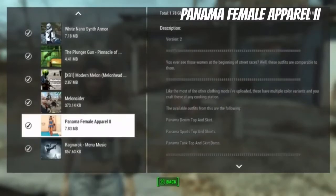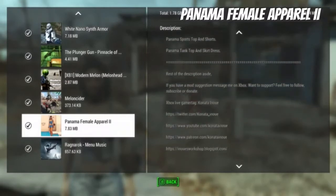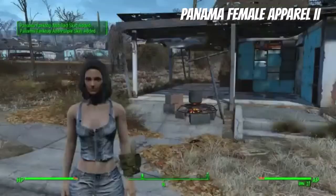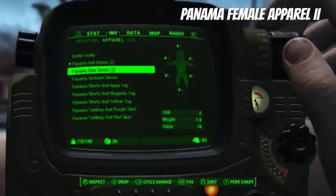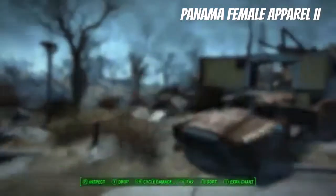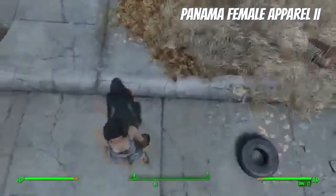I really like these mods a lot because they add interesting clothes to the game. This is a Panama female apparel mod, so there are a couple new things. The mod says you can donate if you want. We got some of the craftable items at the cooking station - utility stuff - so this adds a few more clothes to check out.